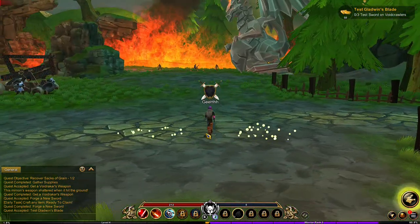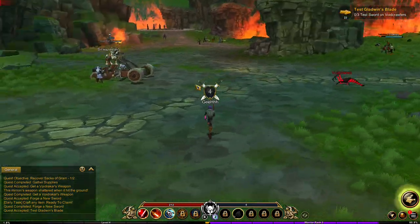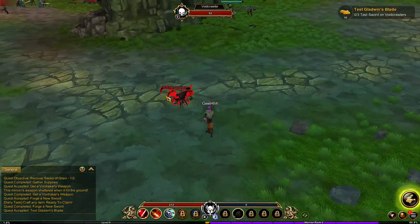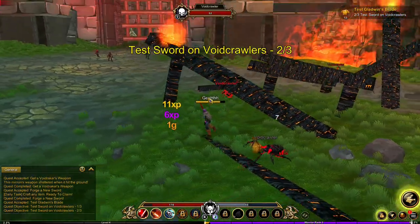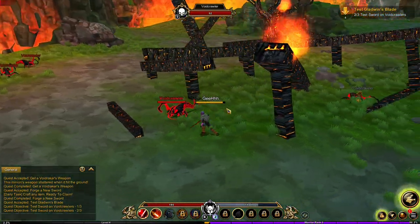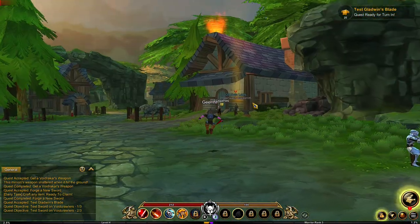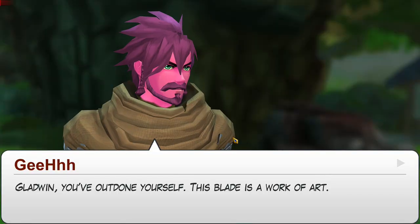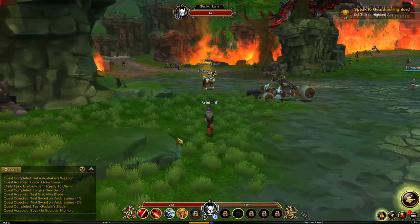Test the sword on Voidcrawlers — these guys. Kinda noticed them a while ago. Let's try it on them. Crushing Blow — mob! We got one. Crushing Blow, got him. I like the combat of this game — it feels really nice fighting enemies. Loading cutscene, skip. Turn in. Talk to High Lord Aldrich, turn in.